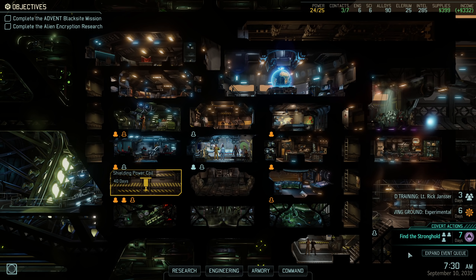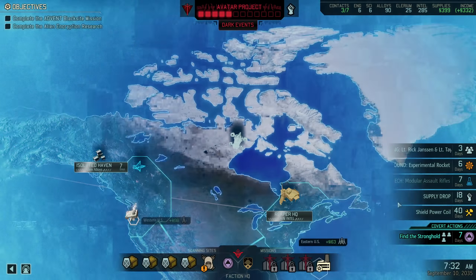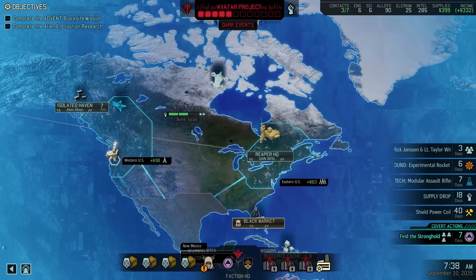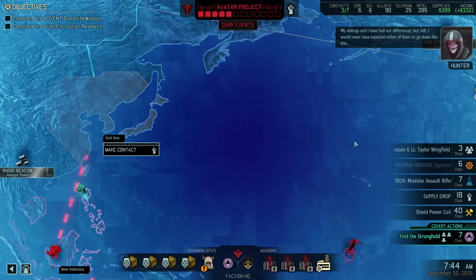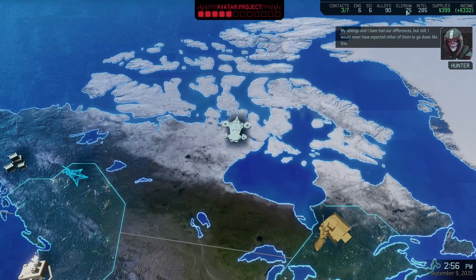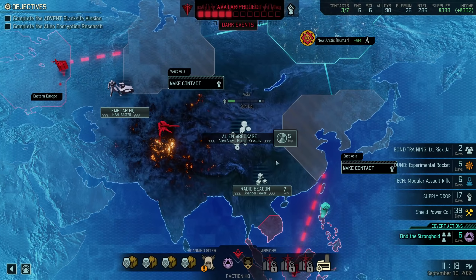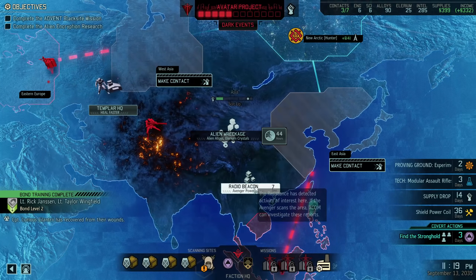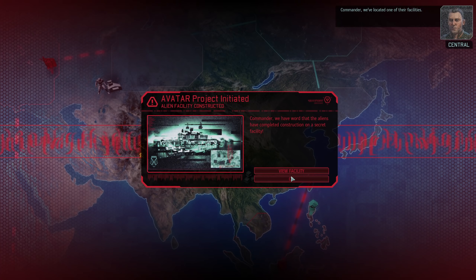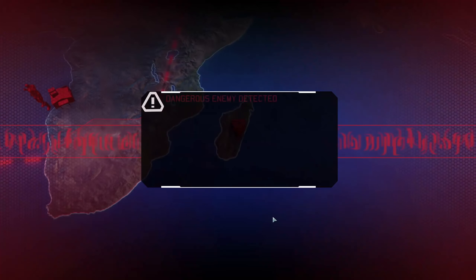I can't really switch my research to the Warlock weapon because we are researching a breakthrough. If I switch, I will not be able to restart this. We'll finish and then we can research the Warlock weapon. Meanwhile, let's go get some more Elerium crystals — we are down to 25, which is not enough. I'll probably pass on the Avenger power because while it's nice, it's not worth wasting seven days for that.